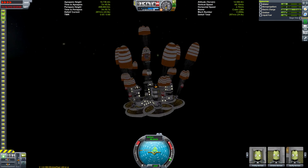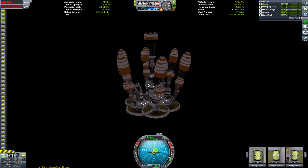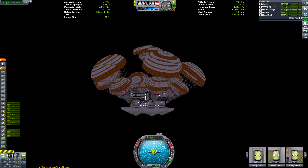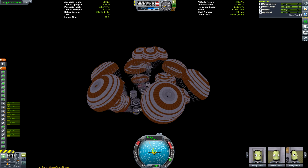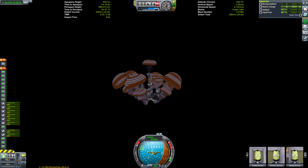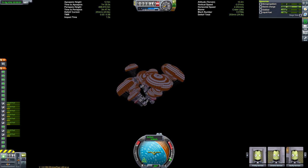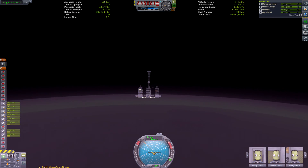Now we're just coasting down at a steady speed - no risk of re-entry overheating at this point. I turned off SAS so the ship doesn't fight the parachutes. Here we are detaching the inflatable heat shields. We had to wait until the main chutes were deployed before detaching, because otherwise we'd be falling too fast and the shields would fall at a slower rate than the base and smack into it. But once the parachutes are deployed and creating more drag, we detach the shields and they fall away cleanly.